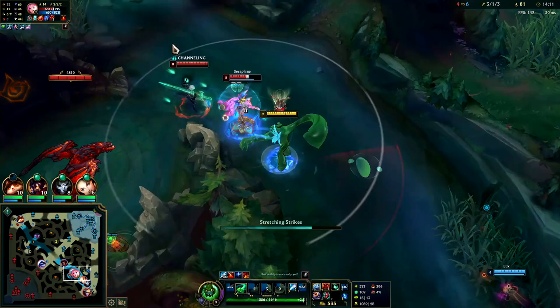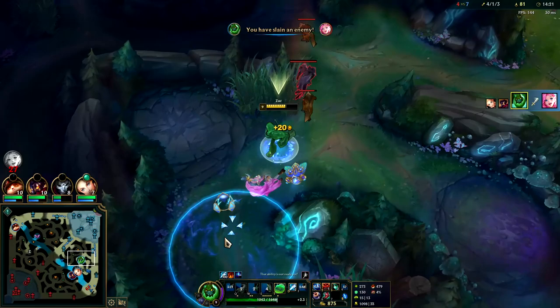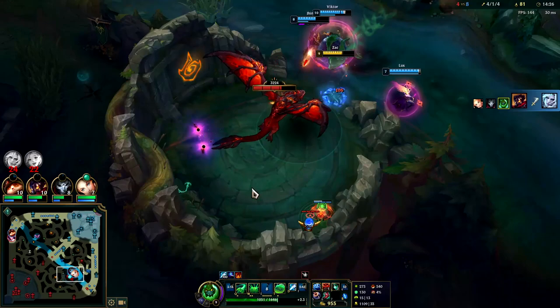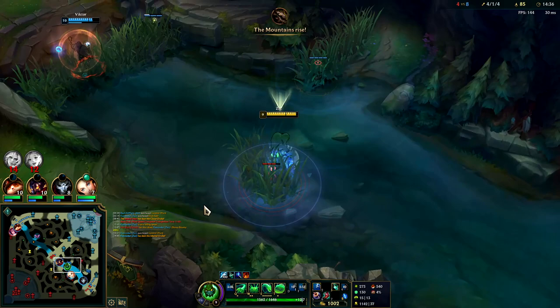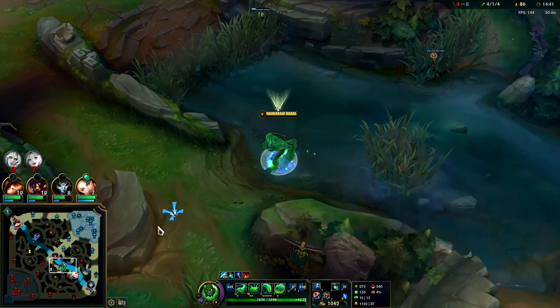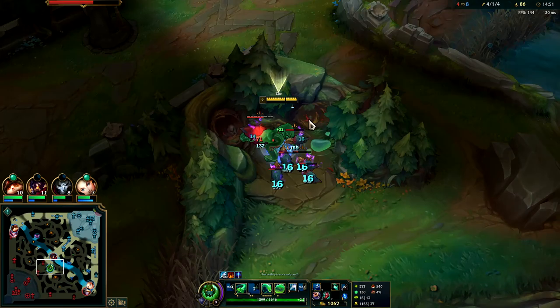I'm going to hold on to my Q — I know Viego is nearby, I'd like to smack these raptors together. Still got my blue smite. Viego's dead — this is easy dragon. Someone should break that control ward. Laying control wards in neutral areas like this — a lot of people check the main bush but they don't check the side bushes. If you're going to leave an idle control ward in a neutral area, leave it a little off to the side because people won't find it and destroy it immediately.